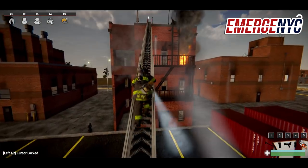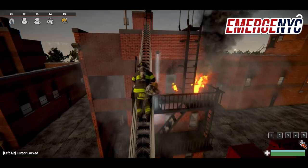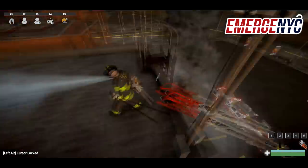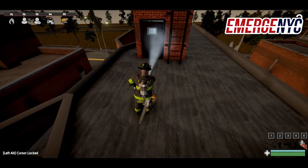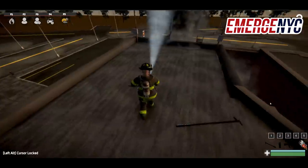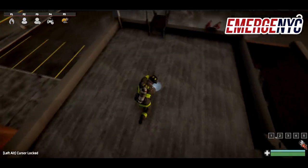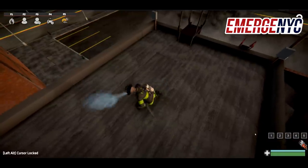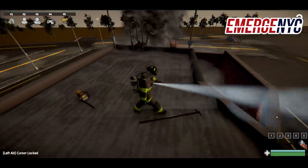It looks like we've got fire blown out a window right now — definitely got fire in that room. The purpose of this fire is to demonstrate cockloft fires, the roof ventilation, as well as the hooks on the inside. We're going to show you a lot of cool stuff with that. Let's leave the hook here for now and start getting some cuts open above the fire.